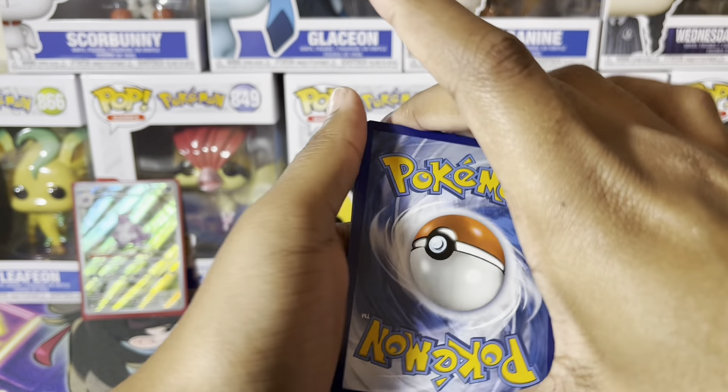Finally we have a dark type energy, Tentacool, Rattata, Squirtle, Lickitung, Magneton, Nidoqueen, Victory Bell, Reverse Holo Koffing, Reverse Holo Psyduck, and a Holographic Weezing. Two packs left in Cleveland's Booster Bundle. I really like that Nidoking — it's nice. I haven't seen anyone pull that, which is really cool.